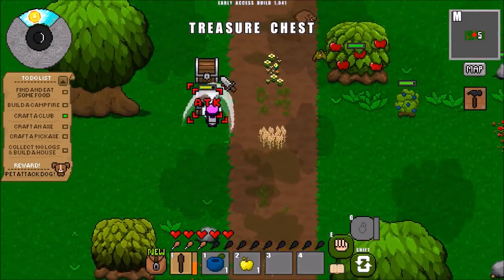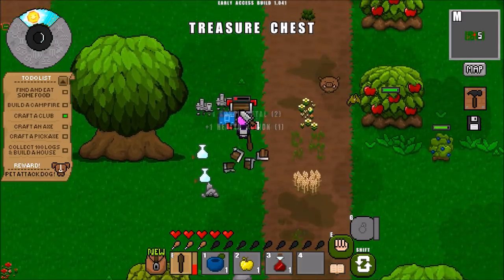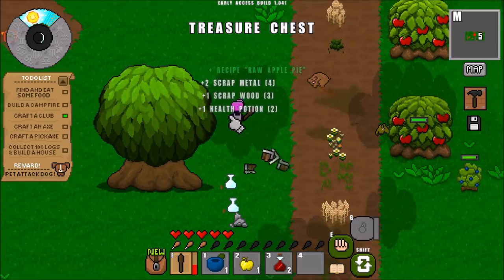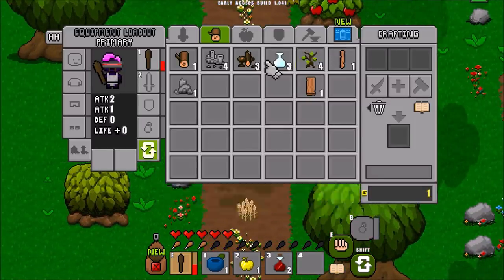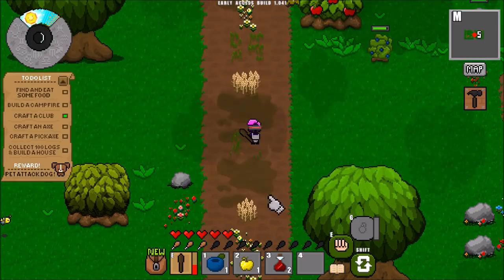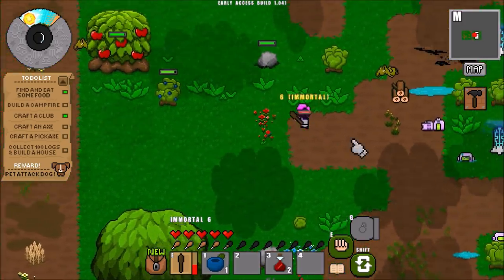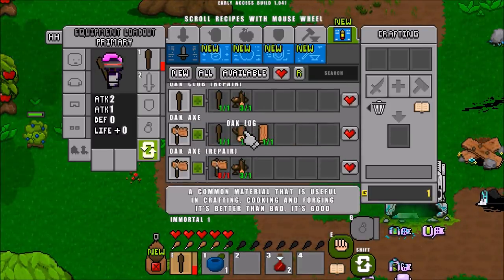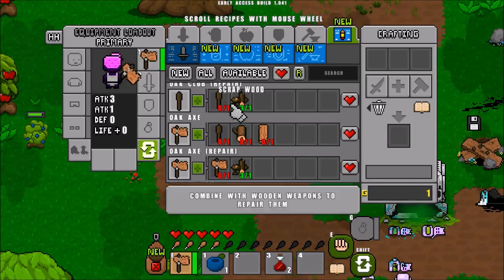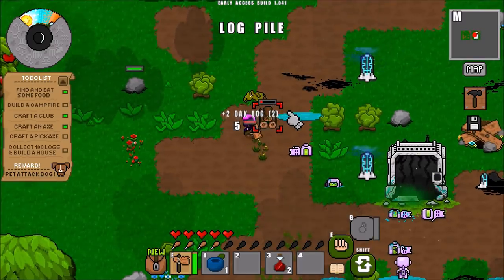We do have these chests around here that will have all kinds of various things — glass bottles, scrap metal, a healing potion. We'll find all this stuff and can start crafting things like campfires. If I need some food, I'll eat a golden apple, which makes us immortal for a while — I should have used a blueberry, but this is for showing off purposes. We can craft ourselves an axe now, and we're going to put the axe in our hand. It wants us to get a hundred logs so we can start building ourselves a house.